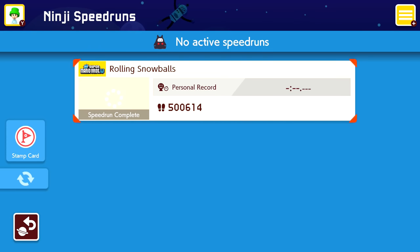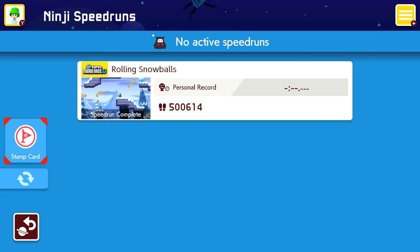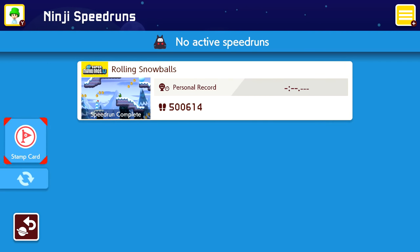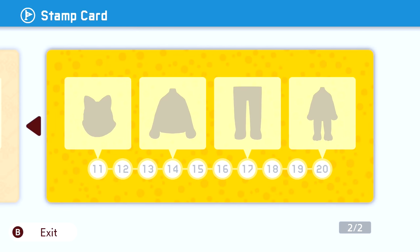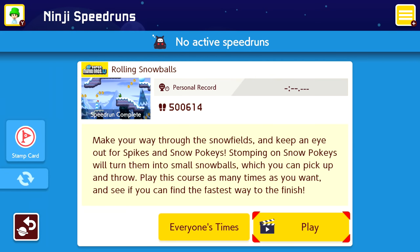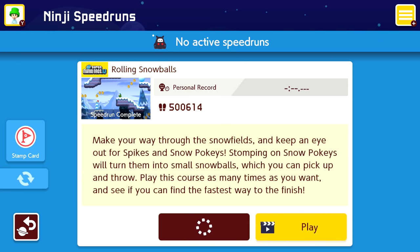There are no active speedruns, so I think that means speedruns that I'm doing? I don't really know how this game mode works, but I know it's some kind of speedrunning thing. We have a stamp card — so maybe the more levels we complete, the more things we unlock. Right now there is 'Rolling Snowballs': make your way through the snowfields and keep an eye out for spikes and snow pokies. Stomping on snow pokies will turn them into small snowballs which you can pick up and throw. Play this course as many times as you want and see if you can find the fastest way to finish. And you can see everybody's times as well.